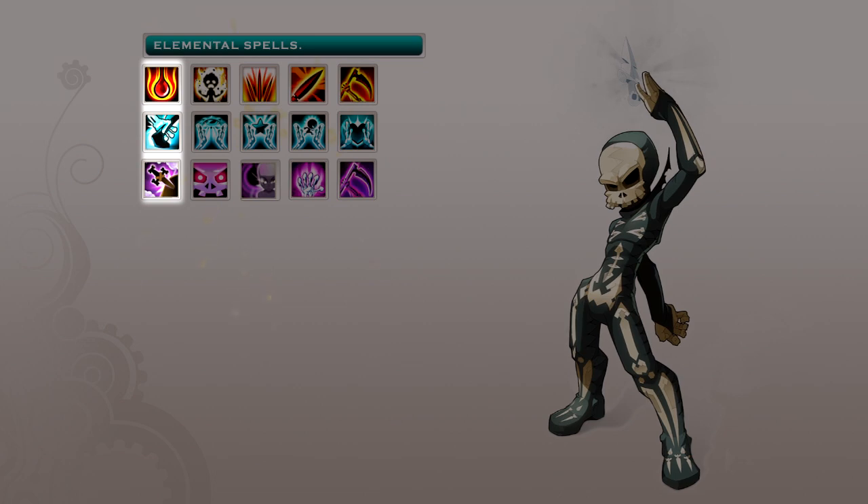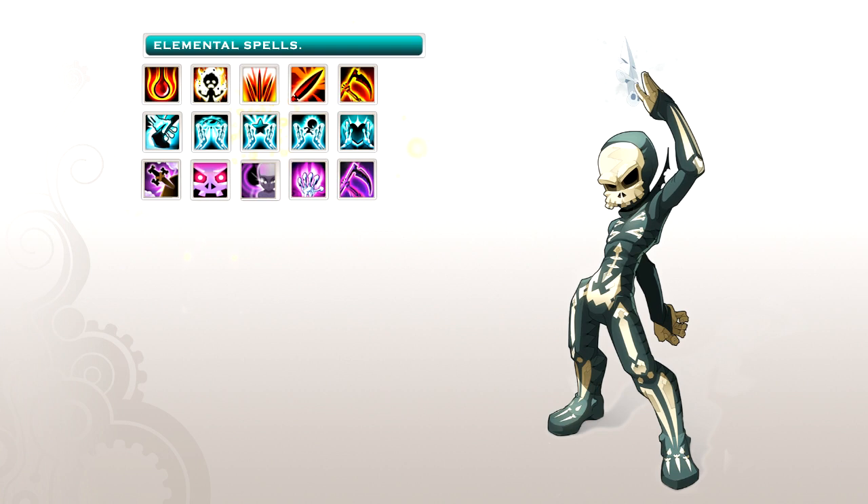At the beginning of their adventures, new characters start with 3 elemental spells. As they level up, these spells become more and more powerful and new spells are unlocked. A Sram is no exception. The maximum level each spell can reach depends on the character's level.